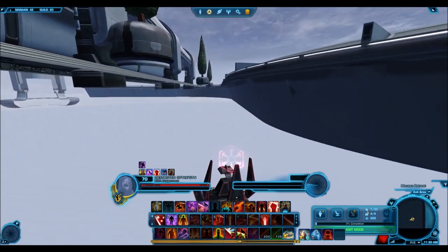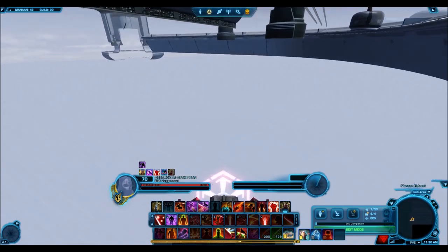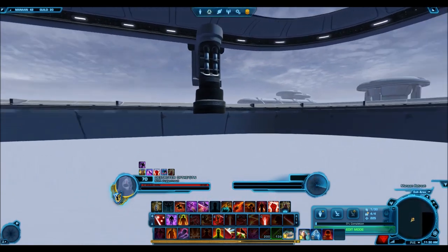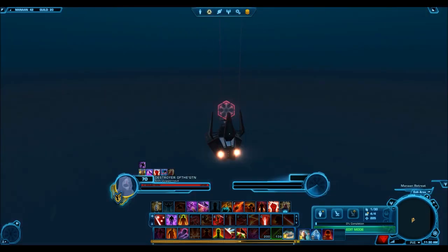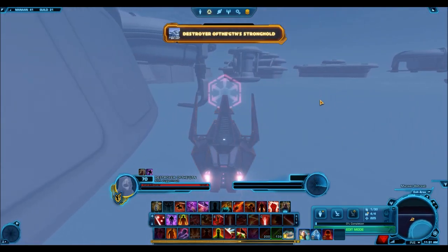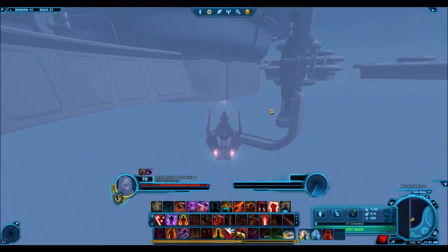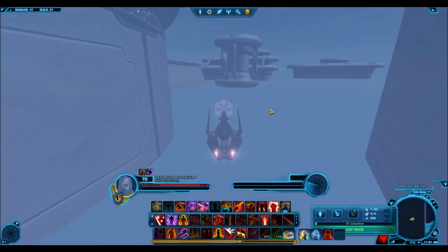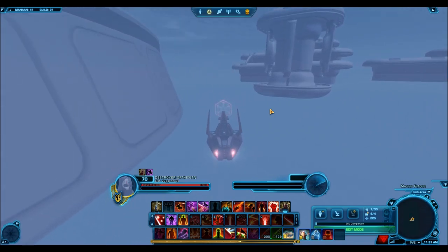One thing I'd be interested in seeing is whether someone on the upper platform could look down and see a character exploring down there. I can't test that myself since I don't have two cameras. If you keep going long enough you'll eventually fall down, but it will auto-kill you before you reach the ground floor. To reach the sea floor shown at the start of the video, just keep going straight after using the glitch.